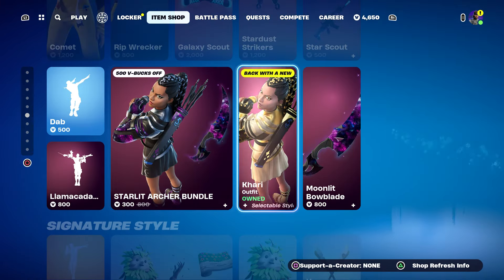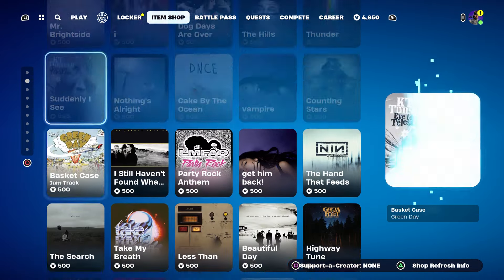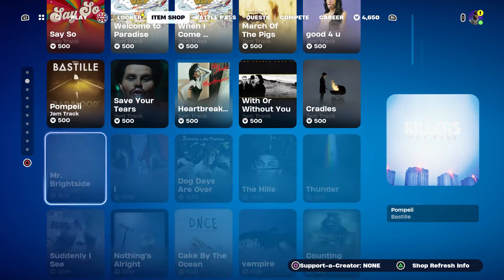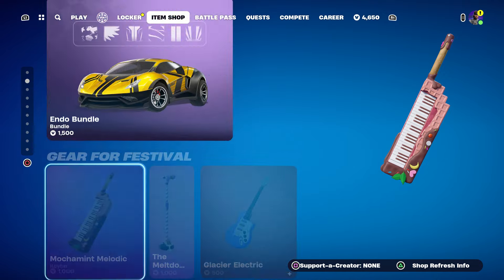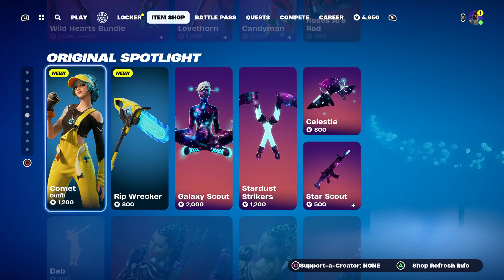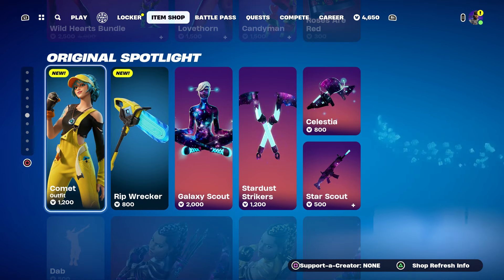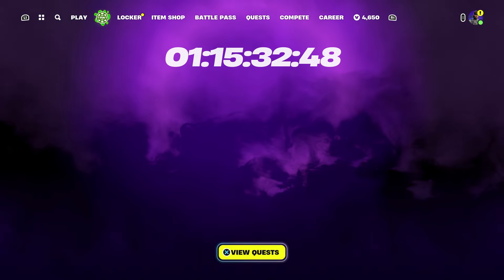This emote is the Wednesday emote — from the Netflix TV show that is super popular, with the girl doing that iconic dance. I think the music is called 'Just Dance.' It's an iconic emote and it's so popular that a lot of people just love it.